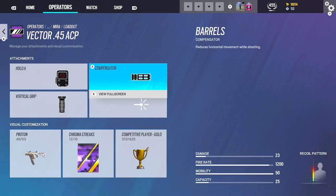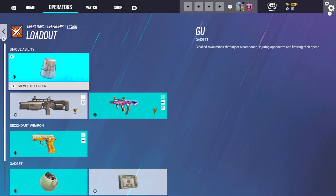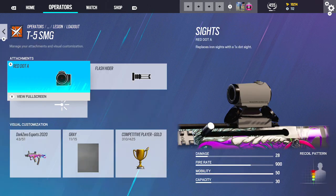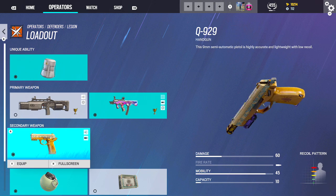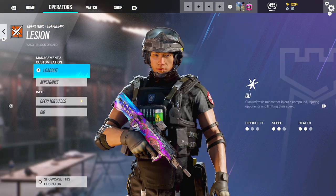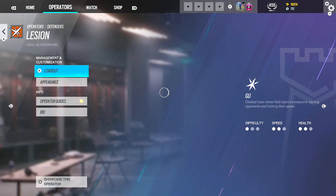Mira — Comp, Holo A, Vertical. Going to be using the Shotgun on here. And the Nitro Cell. Lesion — Red Dot A, Flash. And then obviously Muzzle and Laser Sight. And then Impacts. Same thing — Impact trick with him or make rotates.